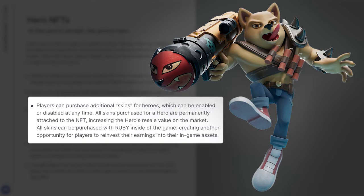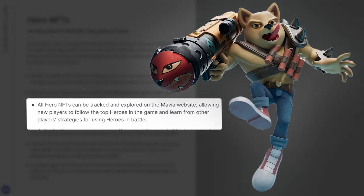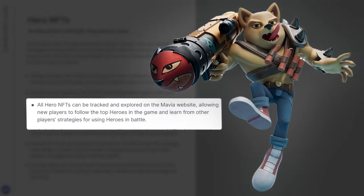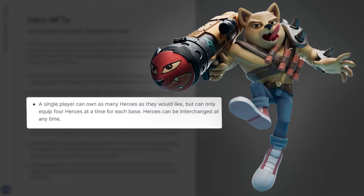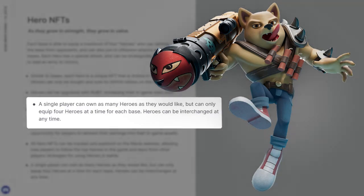All skins can be purchased with Ruby inside the game, creating another opportunity for players to reinvest their earnings into their in-game assets. All hero NFTs can be tracked and explored on the Mavia website, allowing new players to follow the top heroes in the game and learn from other players' strategies. A single player can own as many heroes as they would like, but can only equip four heroes at a time for each base, and heroes can be interchanged at any time.